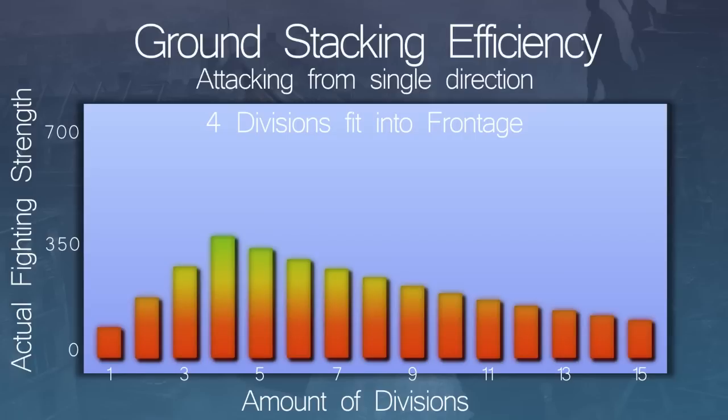These examples assume that you are attacking from just a single province, and attacking from multiple provinces not only increases the maximum frontage, but also causes the stacking penalty to set in a bit later. For example, when attacking from 3 directions at once, you can actually send in 10 divisions total instead of just 4 without any stacking penalty. Furthermore, the theater commander can reduce the stacking penalty by 1% per skill level, and you can also research the human wave doctrine which increases unit cooperation, meaning your units will be affected less by the stacking penalty.